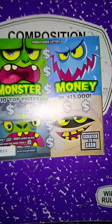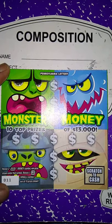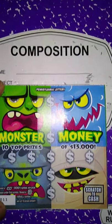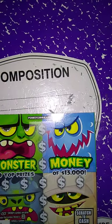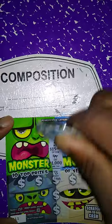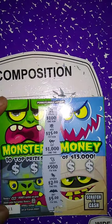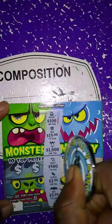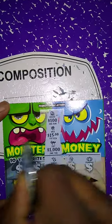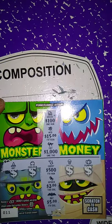Next ticket up is the $2 Monster Money. Get the money symbol, win the prize automatically. Get the win all, win all ten prizes. Let's see this. No money, no win all symbol. No money, no win all. No money, no win all. So this ticket is a loser.